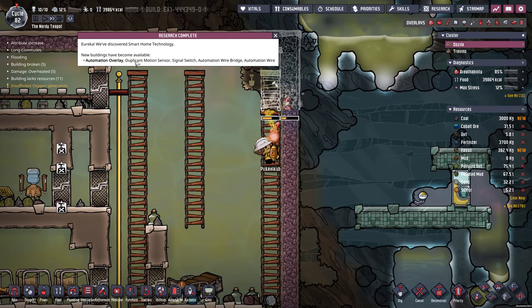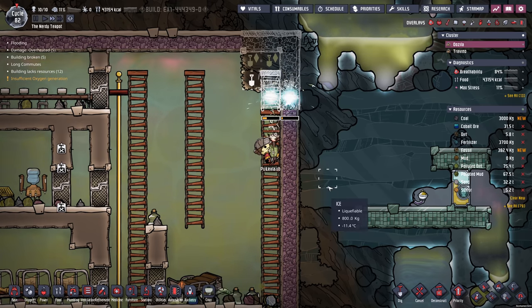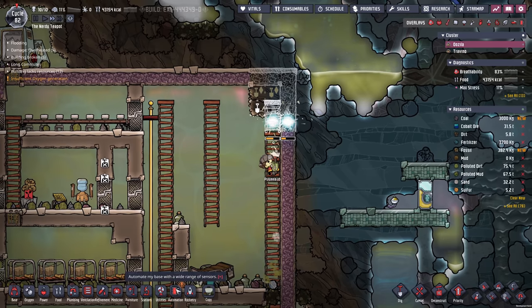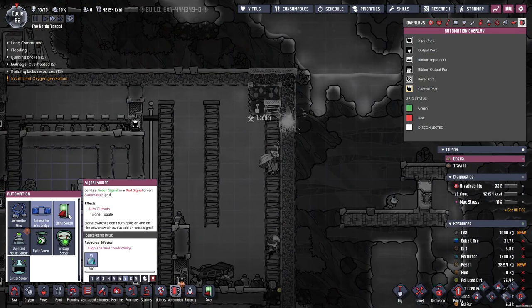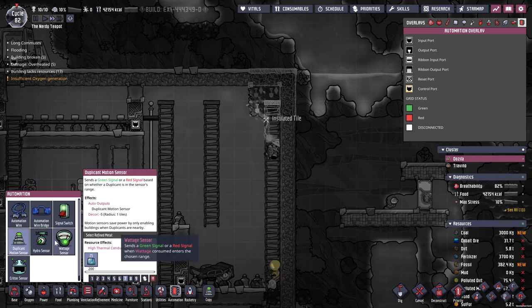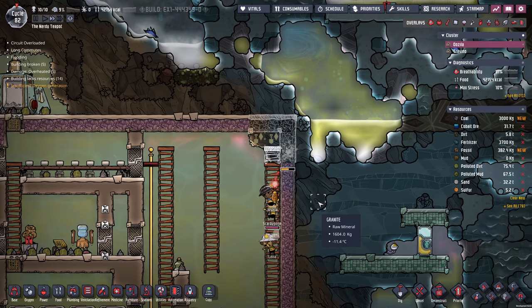Smart home research complete. Yes — motion sensor, signal switch, automation. I'm not going to do any research for a sec. We've got the wires, we've got the bridge, we've got the signal switch and motion sensor. That's some good things. I just want them to finish building all of this stuff.